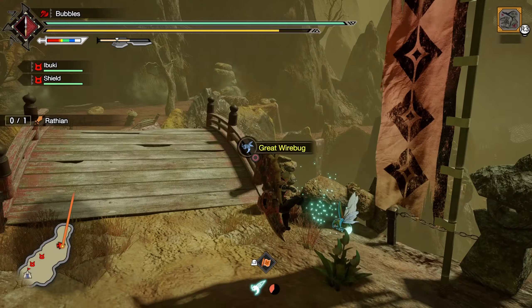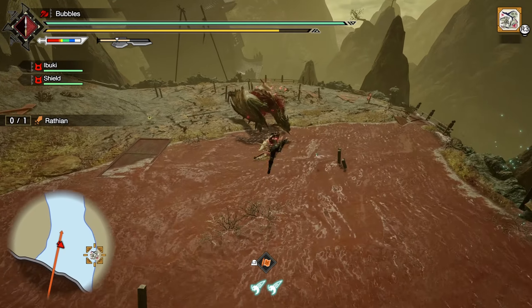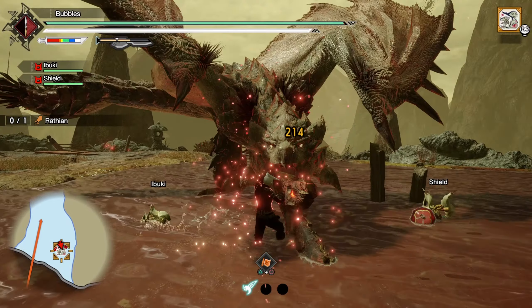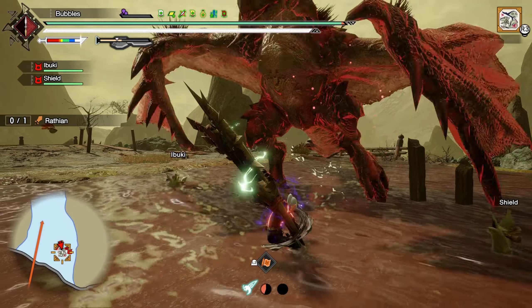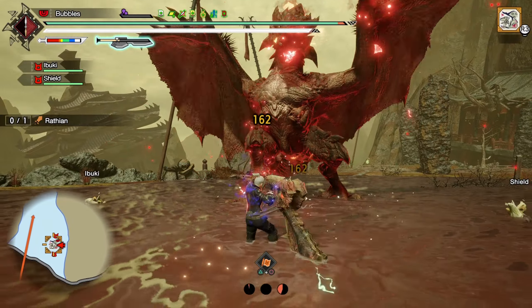The healing output is pretty solid. The main part we've got to remember here is our counter is on the red scroll, which means I can only counter on this scroll — otherwise I just have to try and land as much damage as humanly possible. The goal is to try and remember that.